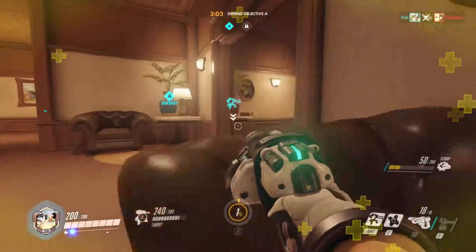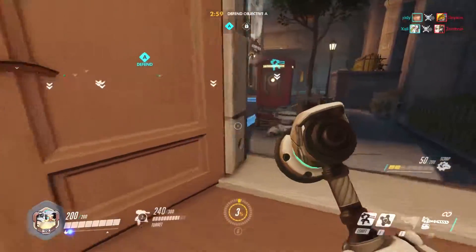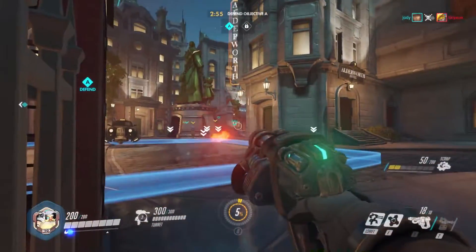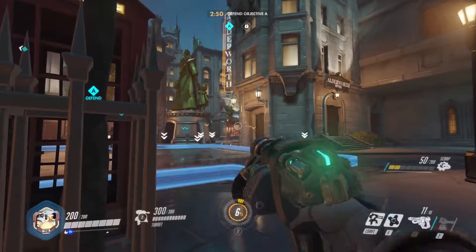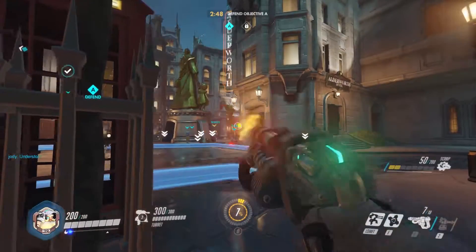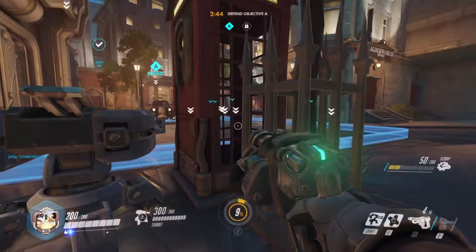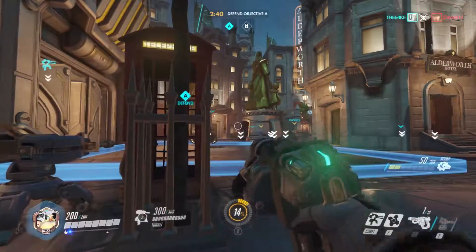Usually you'd expect a Reaper to come around the corner - they're so dangerous. Reapers can pretty much take out your turret in three shots. So I've been lucky so far. I don't know if they're using a Reaper. So far I've got three or four kills - nothing major, but the team's doing well, holding off the opposition. They're not all my kills though - you can see the armor cobs there.